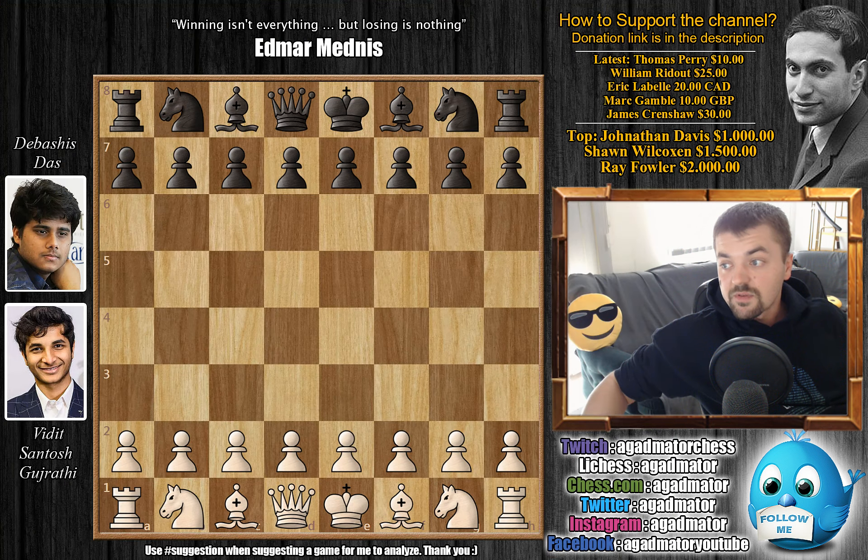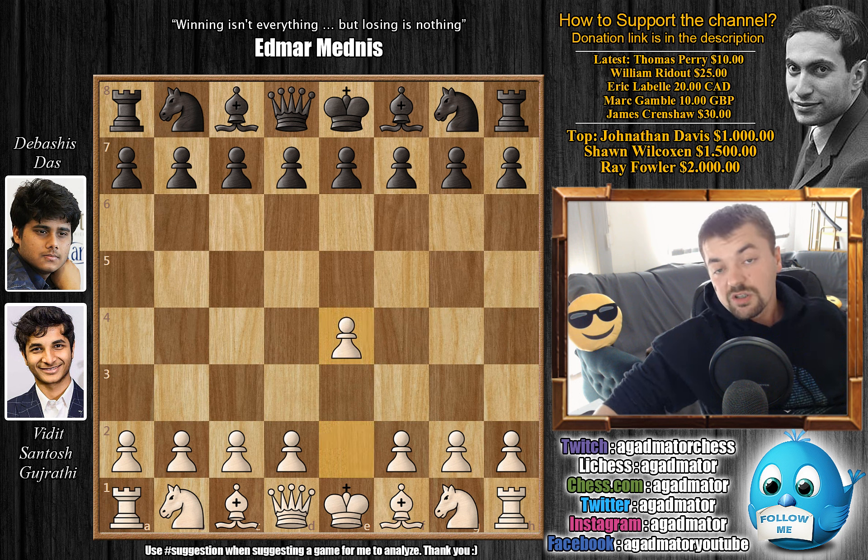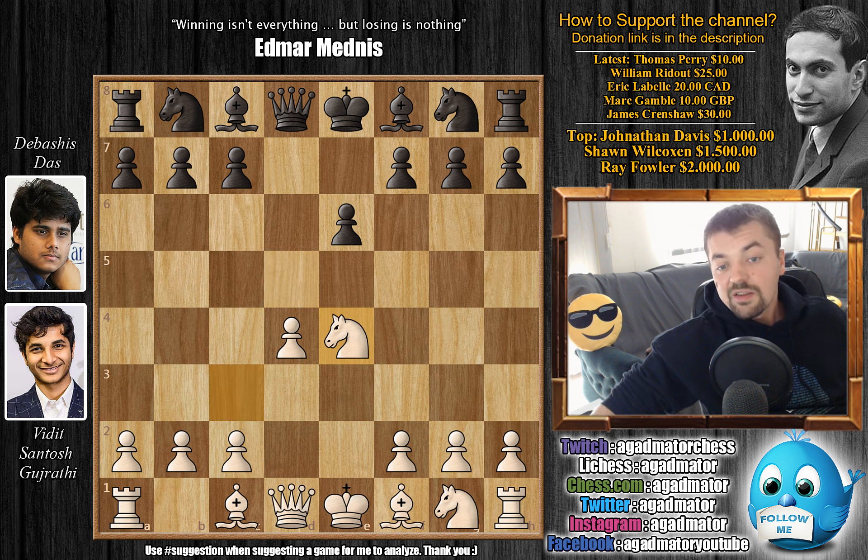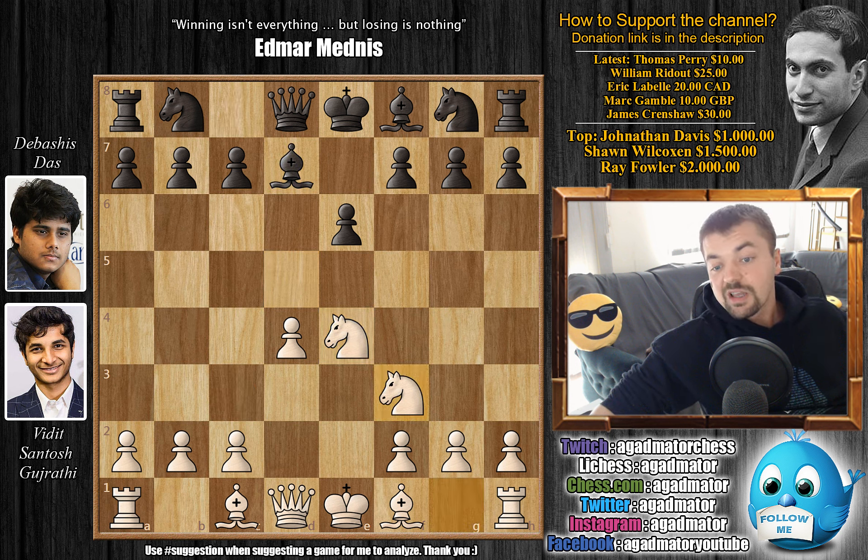Now let's check out this very nice game. Vidit has the white pieces and he opens with e4. His opponent responds with e6 — we have the French defense. d4, d5, knight to c3, and now capturing on e4: the Rubinstein variation. Knight recaptures, now comes bishop to d7, knight to f3, and now bishop to c6. We have the Fort Knox variation of the Rubinstein.